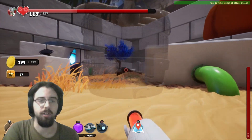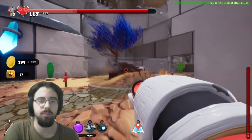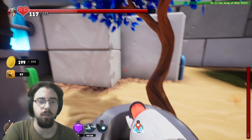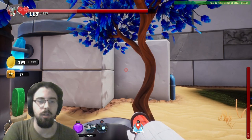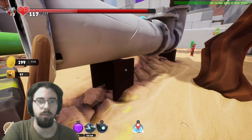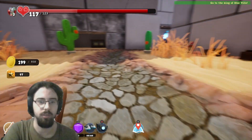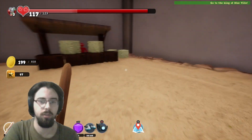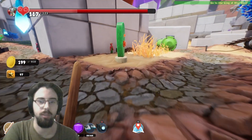Alright, now we have water. Yeah, this is heavy — we can't jump with it. Okay, now... It's blue, so... Where's that pickaxe we had? Do not tell me we lost it.